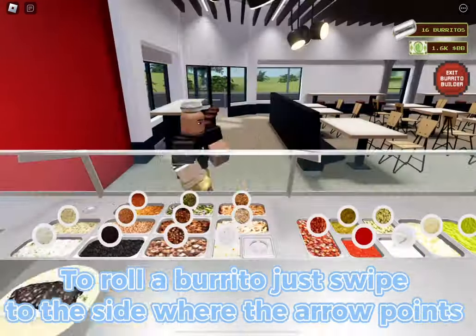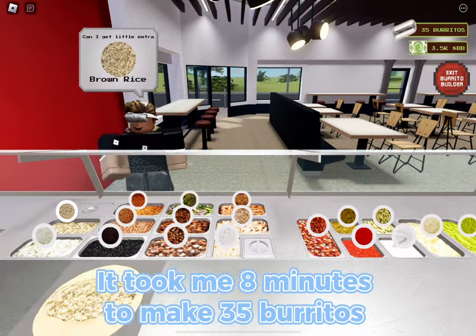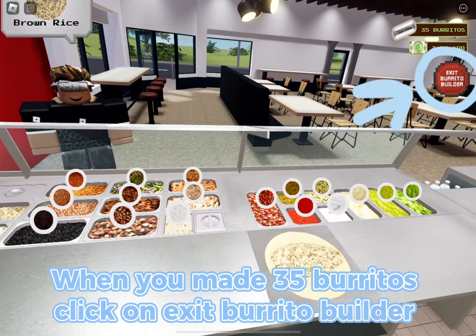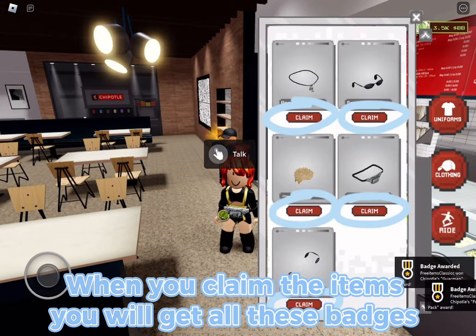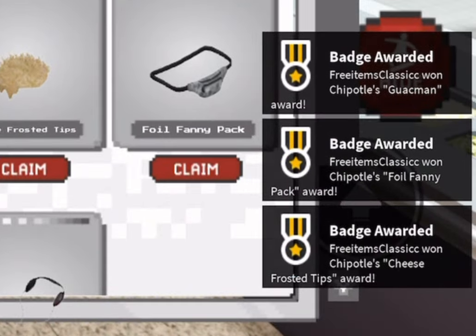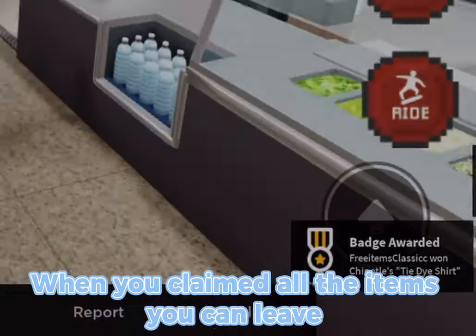To roll a burrito, just swipe to the side where the arrow points. It took me eight minutes to make 35 burritos. When you've made 35, click on 'Exit Burrito Builder,' then it says 'Game Over' — click on 'Clothing' and then 'Claim' to get the items.